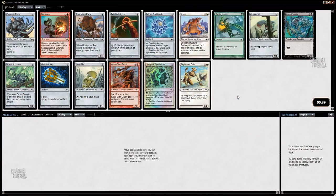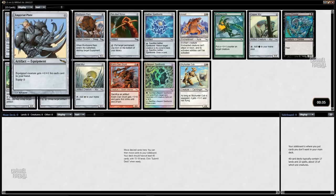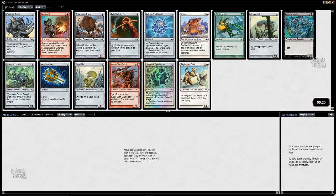Welcome to another Mirrodin flashback draft here on ChannelFireball.com. Imperial Plate is a pretty good bomb here — 2 to cast, 2 to equip, and will frequently give +3/+3, +4/+4, or +5/+5. We'll be taking Imperial Plate over Detonate and Arrest.